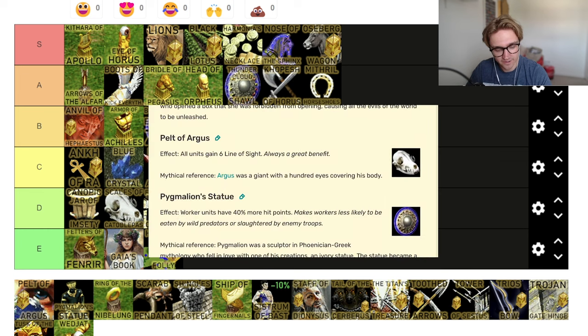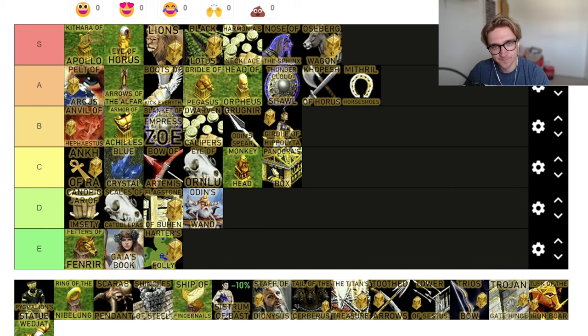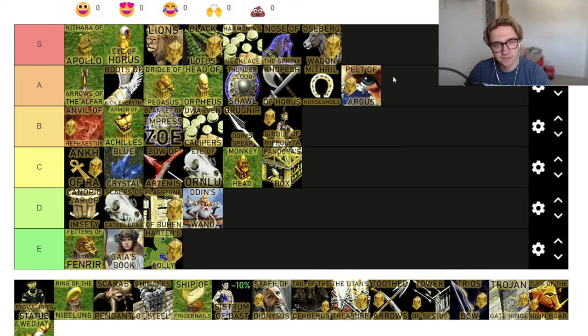Pell of Argus — all units gain six line of sight. That's just good. It's good for if you're scouting and you have your raiding cavalry or hippikon that have terrible line of sight and you just have this relic. You can see if you've got your army and your opponent's army coming — you can see them before they can see you. I'm going to put it at the start of A tier. I feel like it isn't valued. There are games where you just see it left and it's just a solid relic.